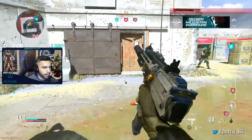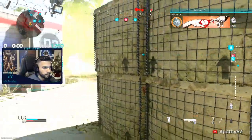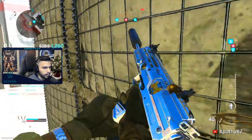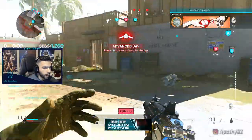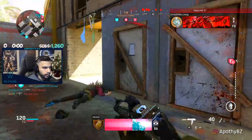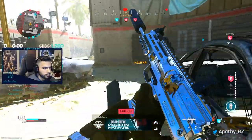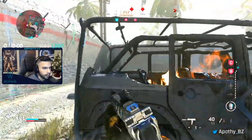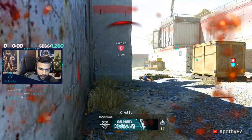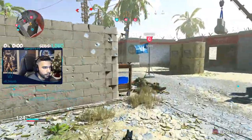I gotta make sure I secure this Avan to V right here, cause there's hella heads in there. I'm one kill off this Avan to V — gonna get it, gonna call it right away cause I know there's multiple targets. Multiple tangos near me — kill this guy. Gonna see them spawn on my left, push up here. I can't see through all these explosions. No, I'm dead — just like that. I played that way too aggressive, no cap.